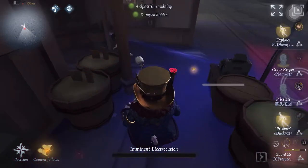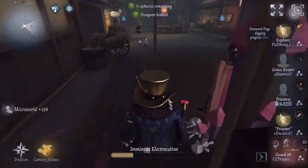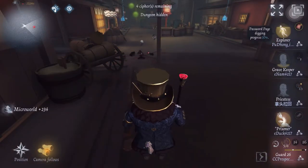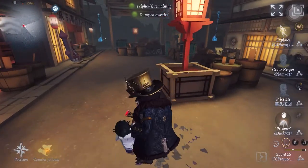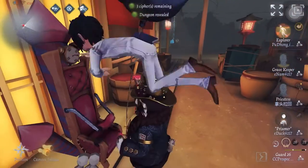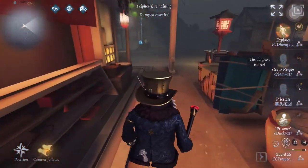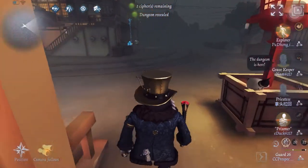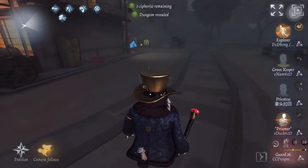He switched targets to the prisoner, which gives me time to look for my pages and start popping ciphers. Three ciphers are now remaining, and prisoner is now going on chair. That was a solid two-cipher kite from me. As you can see, prisoner's cipher was also almost popped — and now the cipher is already popped, actually.